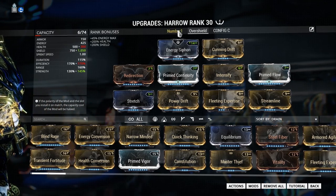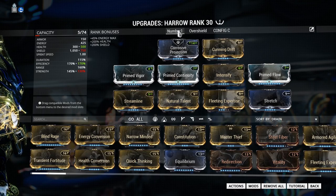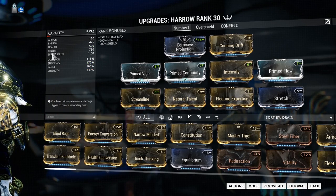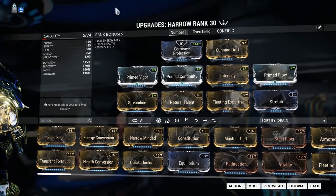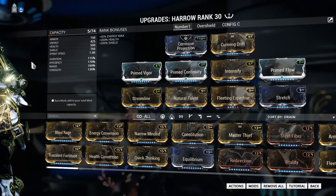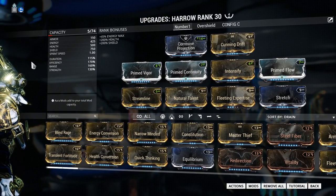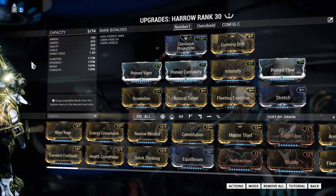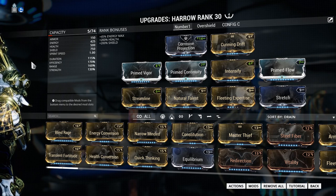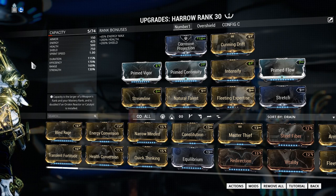With this build I can spam my chains, I have enough energy efficiency to use Thurible when the team needs energy, and I've built up enough shields from spamming Condemn to fuel Penance to buff myself and teammates. It's a balanced build that I think is capable of handling every situation I can think of.